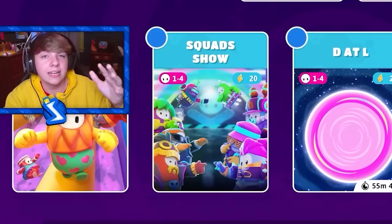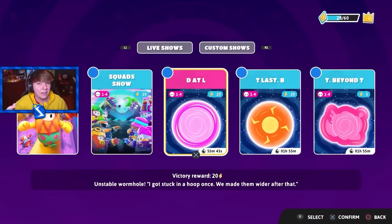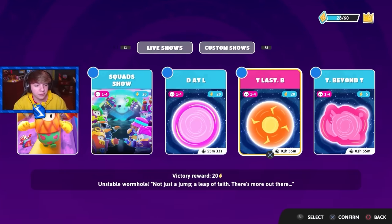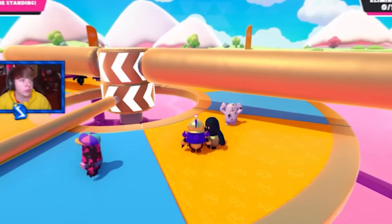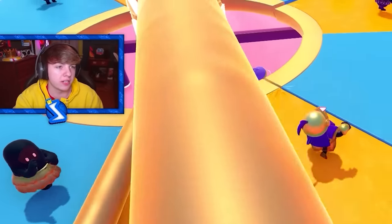Last but not least, we've got to get a win with the golden knight. There's actually an event going on in Fall Guys right now — it's the end of season event called Silence Memories. I haven't made content on it yet, so I think it would be fun to get the last win of this knight challenge in one of these shows. Jump Showdown is what the show is — I think it's just one round of Jump Showdown, so you go straight to the final. That's pretty cool.